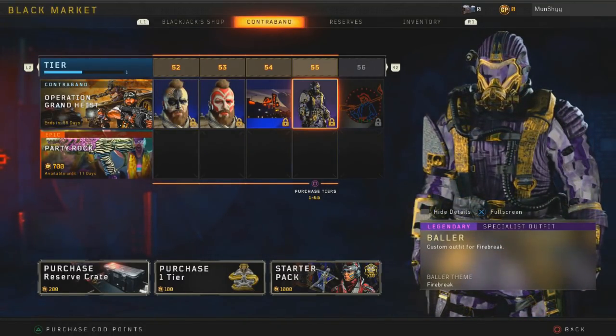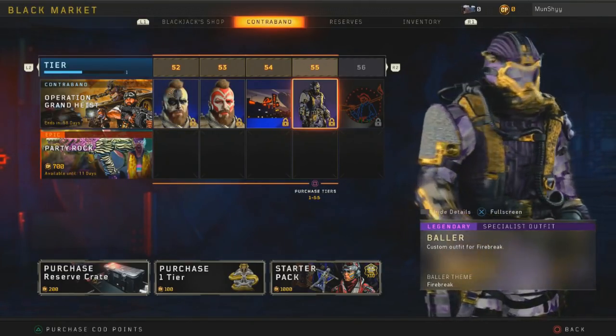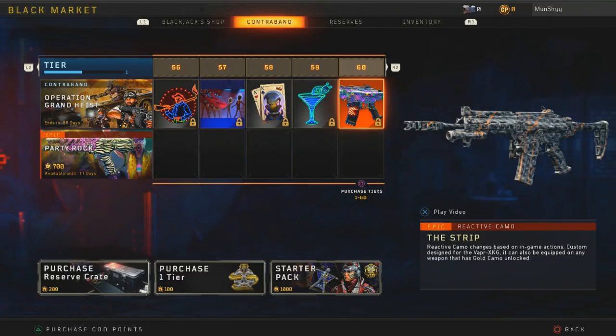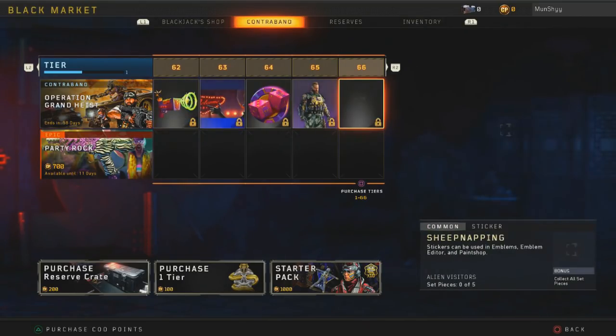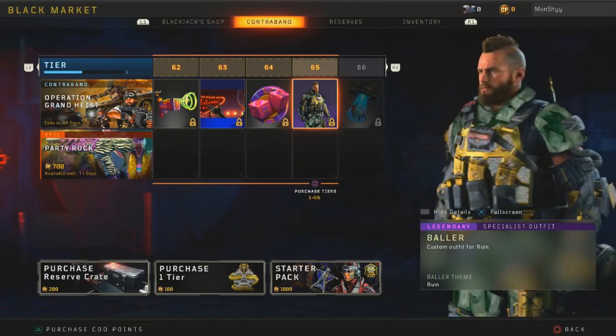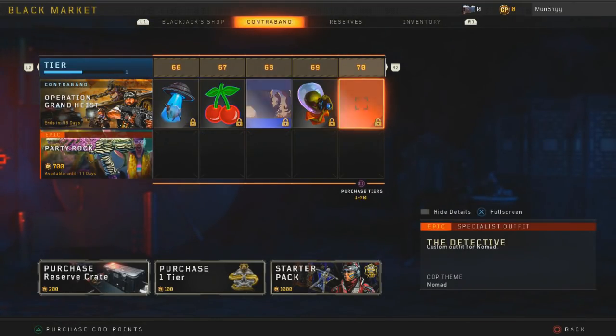You get the Baller-themed outfit for Firebreak at tier 55, which is purple with gold and diamonds on it — that looks really good, probably the best one so far. At tier 60 you get a reactive camo for the Vapr called The Strip, which looks pretty nice — actually looks really good. Keep going, get a few calling cards here and there. At tier 65 the Baller outfit for Ruin, which looks really nice as well.